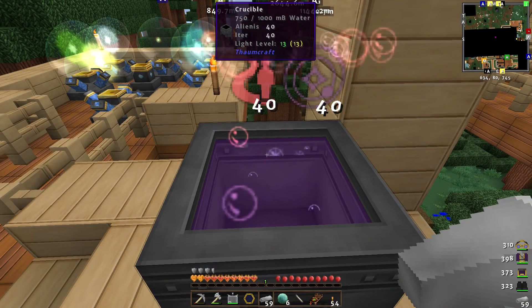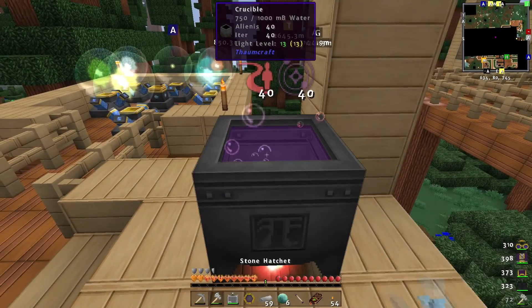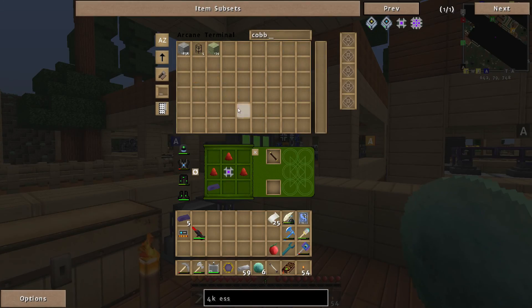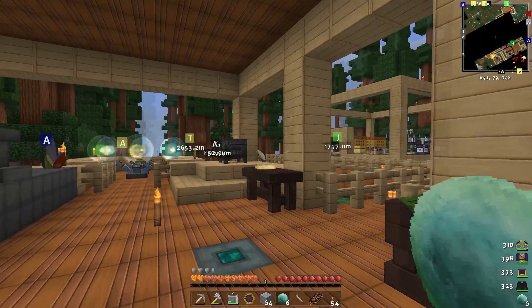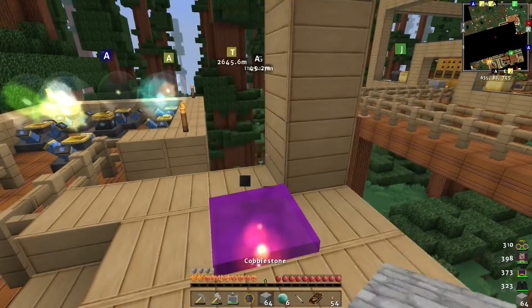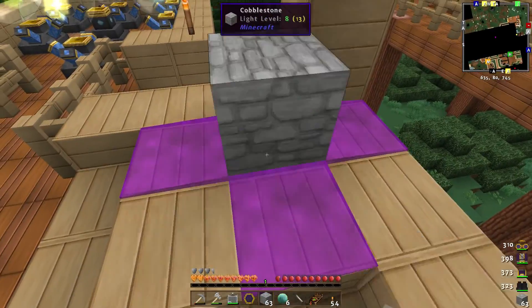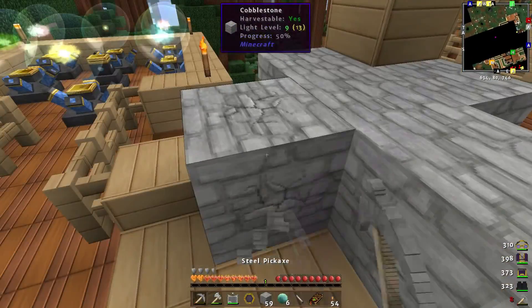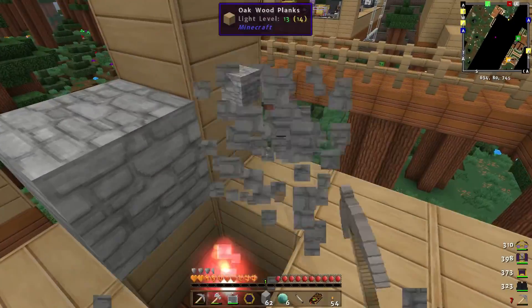We're going to get all of that back. I really need a better way of getting primal aspects. Let's destroy this one — it creates a lot of taint but it's not the end of the world. Getting taint flux but it'll go away quickly.